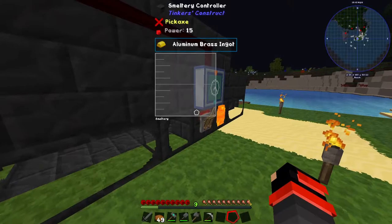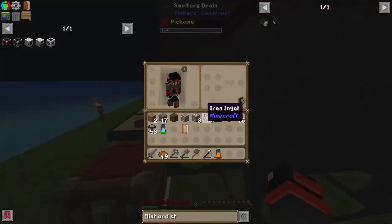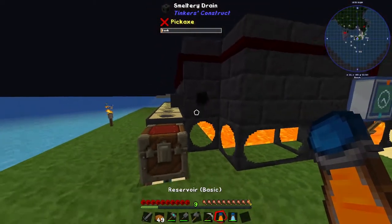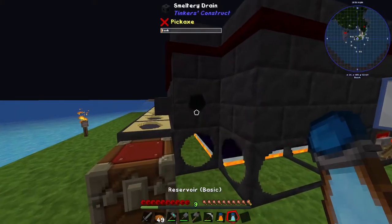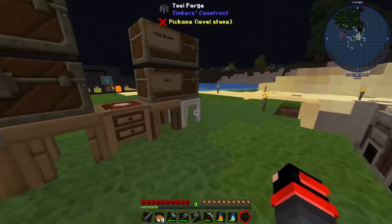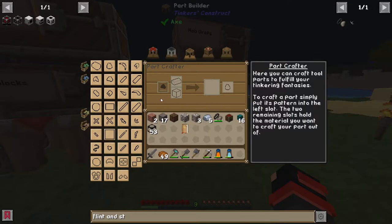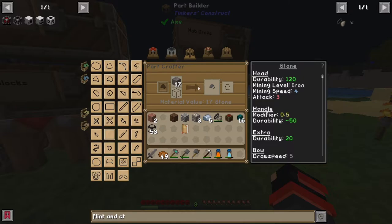Oops, I forgot to turn this off — there you go. We're gonna need to make obsidian real fast. I'm going to right-click on the smeltery to drain it with our reservoir. Let's put lava in there, and also water — BAM! We have obsidian, we have two blocks of obsidian. Hopefully that's enough to make our tool. I don't think I've shown you guys how this works, so let me show you real quick.